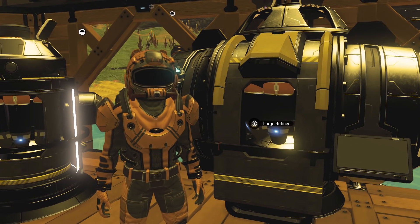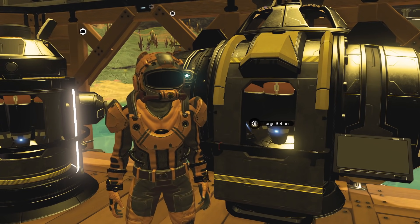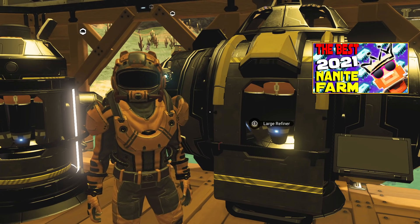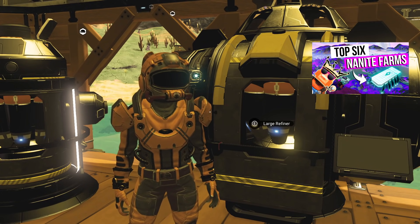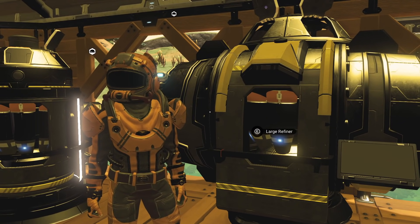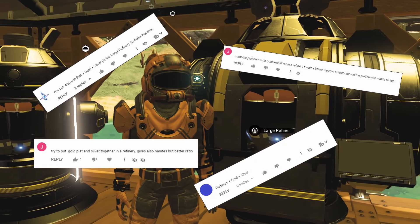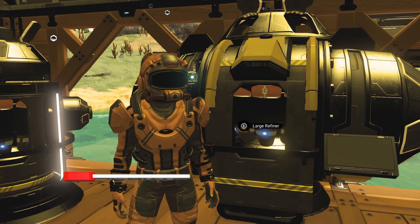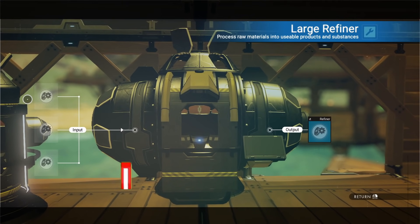Hey guys, Survival Bob here. I want to talk about nanites — something's been bothering me. I've got several nanite videos out, maybe you've seen them. We talk about different ways to make nanites, one of which is refining platinum. I've gotten lots of comments saying to refine platinum with gold and silver for a better yield — that it's the best way. So I wanted to test it and see what everybody was talking about.